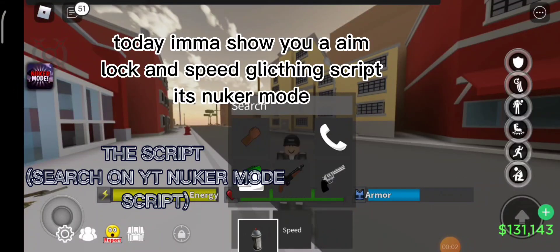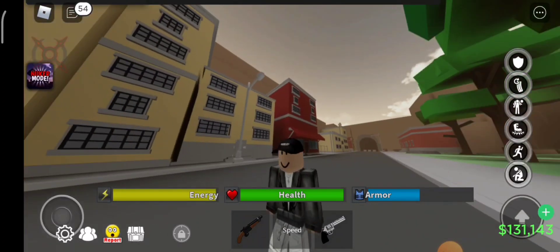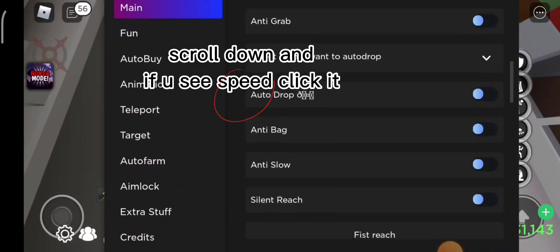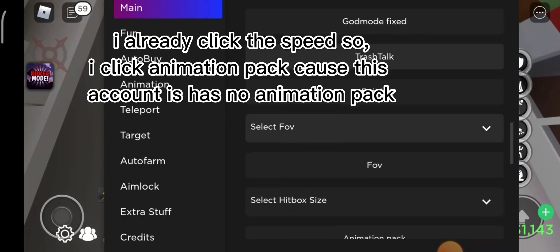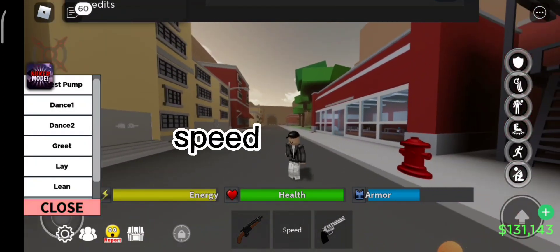Hello guys, today I'm going to show you an aim lock and speed click script — it's nuker mode. Scroll down and if you see speed click, I already clicked it. I clicked animation pack because this account has no animation pack speed.